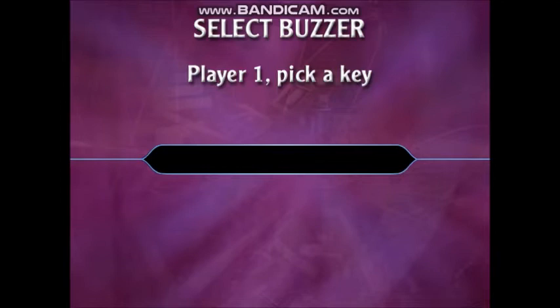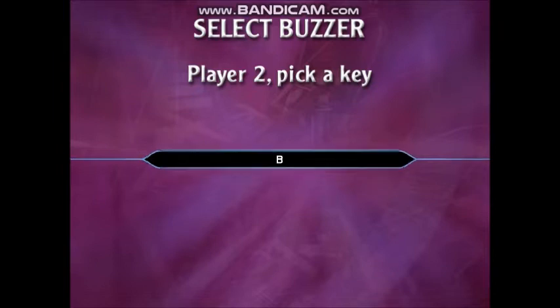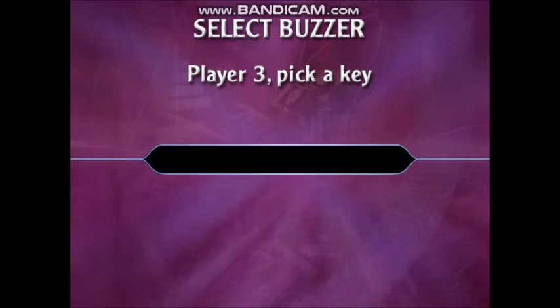Time to play Fastest Finger First. Each of you needs to pick a key on the keyboard to use as your personal buzzer. Player 1, pick a key. And Player 2, pick a key. Player 3, your turn — pick a key, please. And finally, Player 4, pick a key.